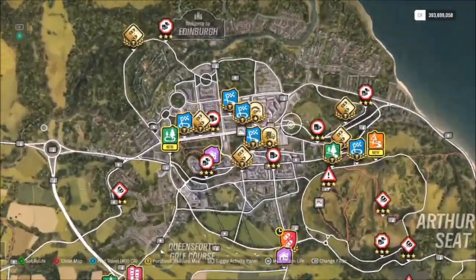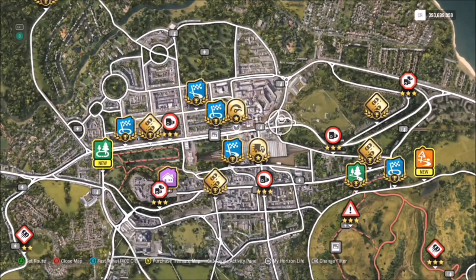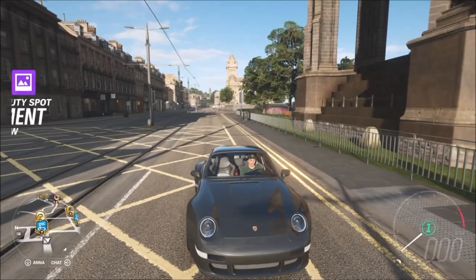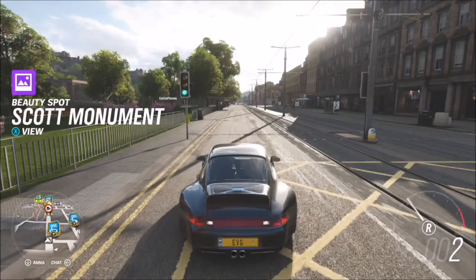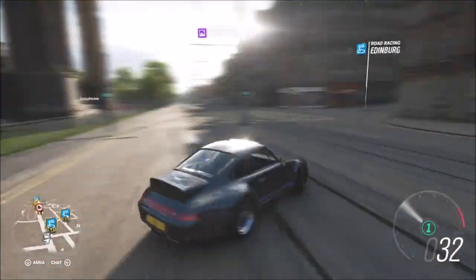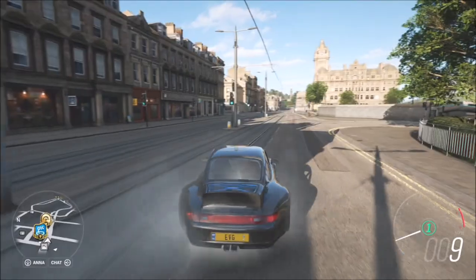For the actual location, we're going to start off at Horizon Festival and go all the way up to Edinburgh. If you have a look, you've got the main high street, and on that high street is a little beauty spot called Scott Monument, which is exactly where you want to go. As soon as you spawn in there, to your left you will see the Scott Monument.